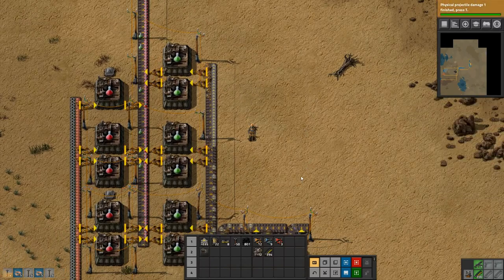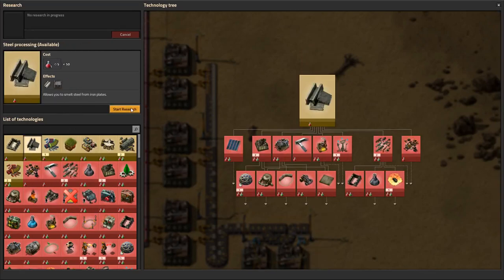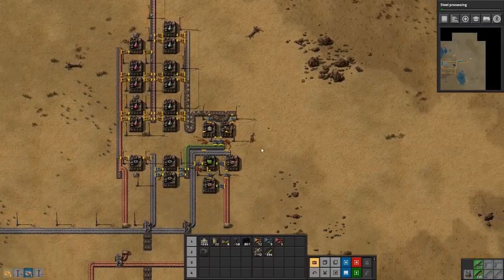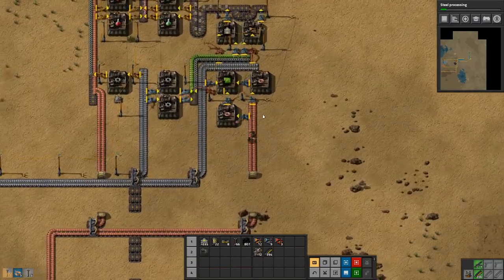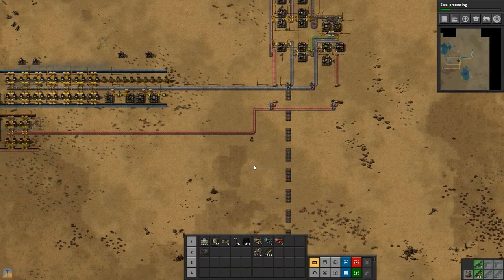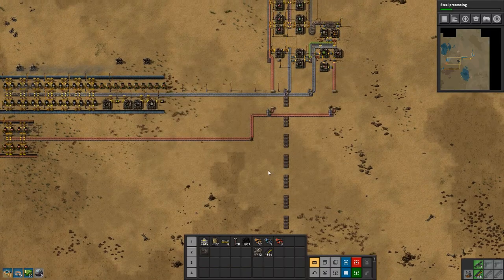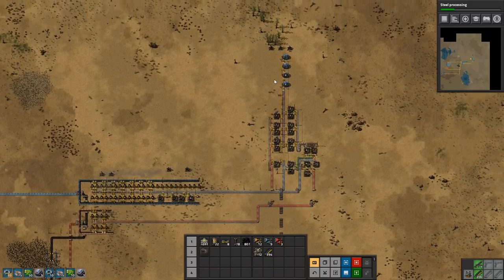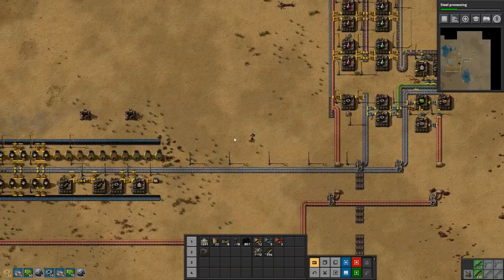Excellent. Projectile damage is done. So let's get steel processing going, because I want to get to the blue assembling machines and I need steel for those. Let's get that research going. Can we make some more? Yes we can — so make five more, actually six more labs, so that we can research a little bit faster.